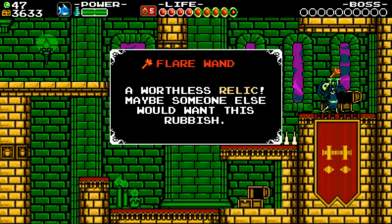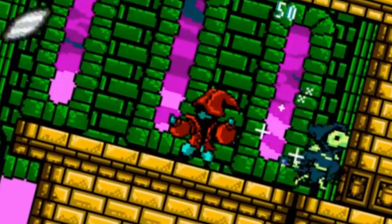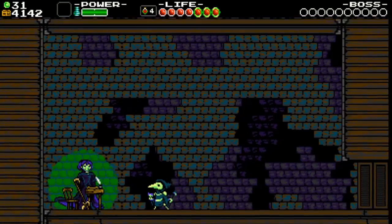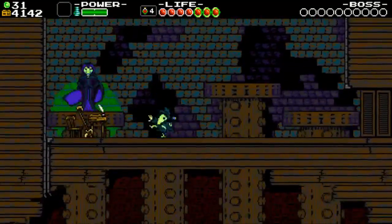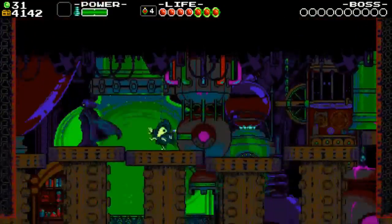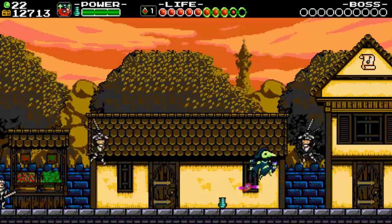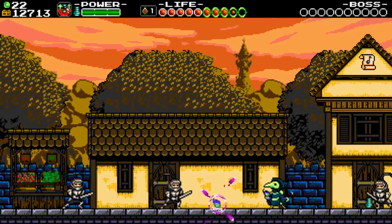When you find the relics along the way, these once very handy gadgets are now useless junk to Plague Knight — he has magic, he don't need no relics. The story works in tandem with the original and gives a lot more expansion to the world, like the fact that there's an entire laboratory underneath the original village you visited, and the potion minigame girl now becomes a major character.